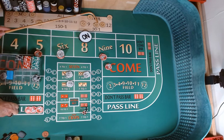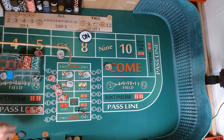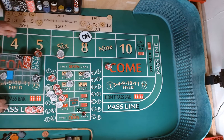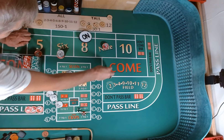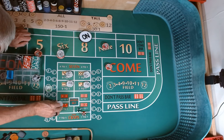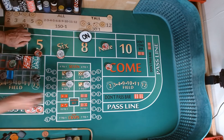Mark the 9. Our place bet of $20 is going to come down, get paid $28. The comeback travels inside the 9. We're going to come out with another $20 comeback. Going to put $2 on the hard 4. Add a dollar to the hard 8. We're going to rack $25.